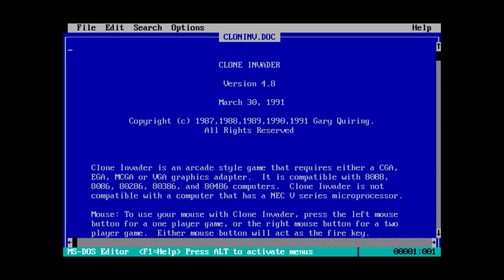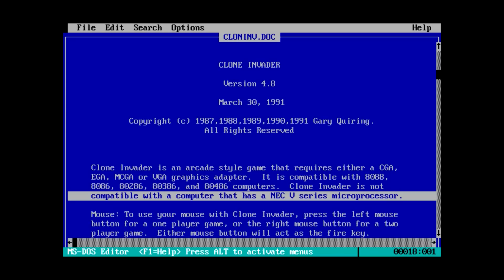It's been 293 weeks of Shovelware Diggers. Copyright 1987 all the way up to 91 by Gary Curring — or Queering, something like that. Clone Invader is an arcade-style game that requires either a CGA, EGA, MCGA, or VGA graphics adapter. It's compatible with 8088 all the way up to 8086. Clone Invader is not compatible with a computer that has an NEC5 series microprocessor. I think in Japan the PC-98 architecture might use something like that, though I'm not 100% certain. I never realized that was a thing for IBM computers.